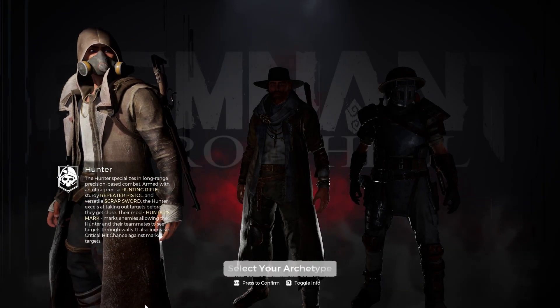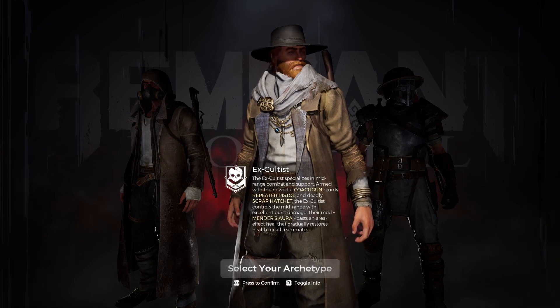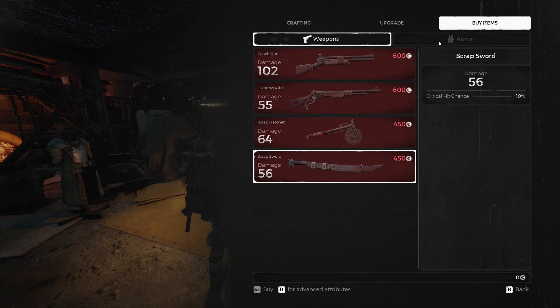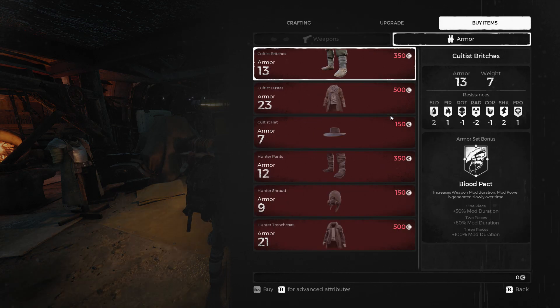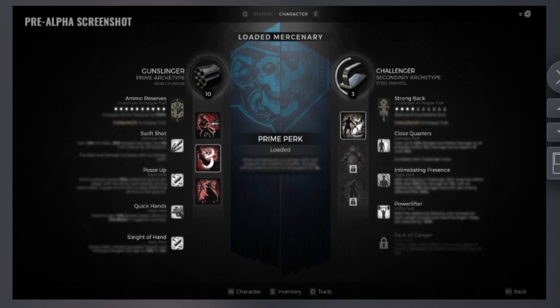As you know in Remnant 1, your archetype affects your starting gear and extra trait. Outside of those features, they don't really do anything else. Every other piece of gear is still obtainable in the ward, and the other traits can be unlocked on Earth. In the sequel, archetypes will function much differently.